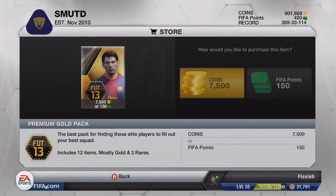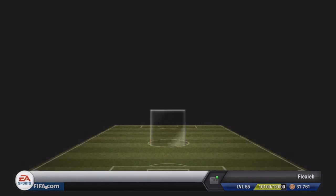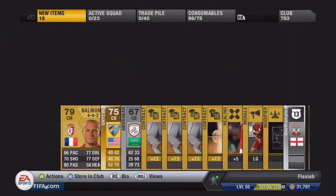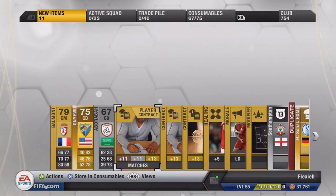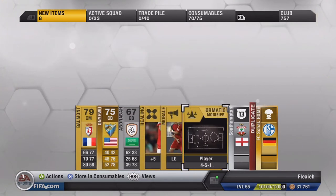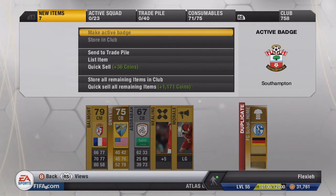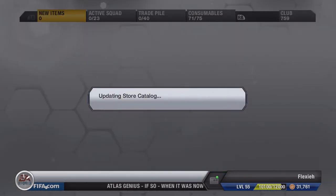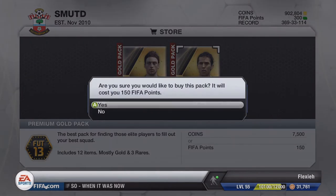Let's open our fifth pack. We pull a - I can't pronounce his name - but a center back from America with that much pace, that's just shocking. Store the contracts. I see a 4-5-1 formation down the end there, I'll take that, and a Southampton badge - I'll make that active because it looks pretty nice. I don't support Southampton but I think they're a very good squad.